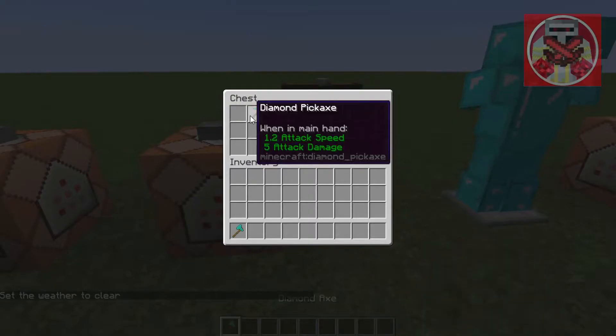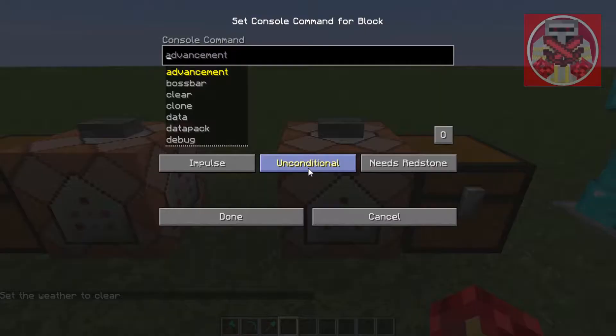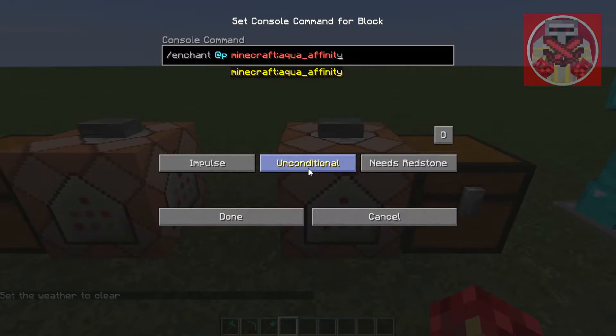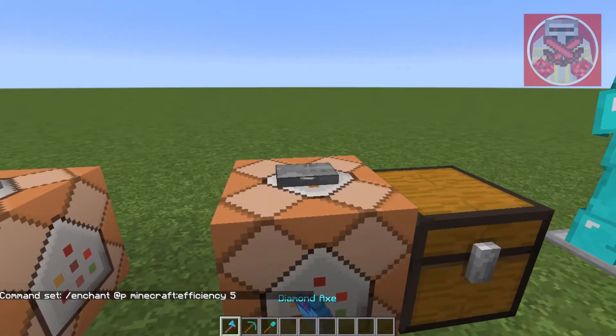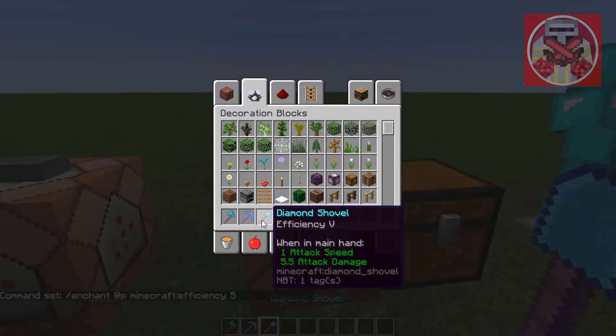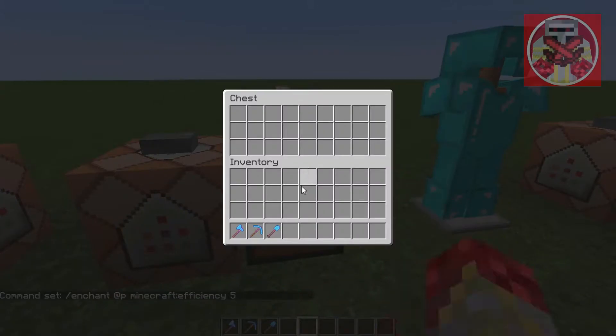Now we're going to do the same thing with our tools. The command is /enchant nearest player minecraft:efficiency 5, and put this on all the tools. And boom, just like that.